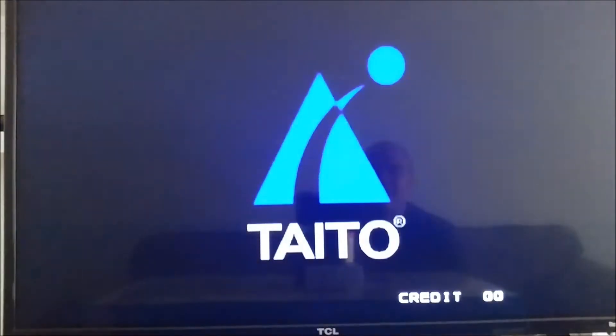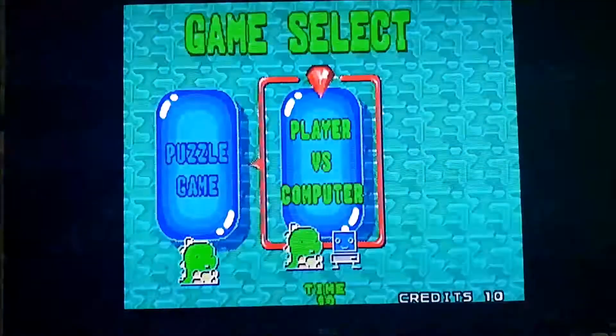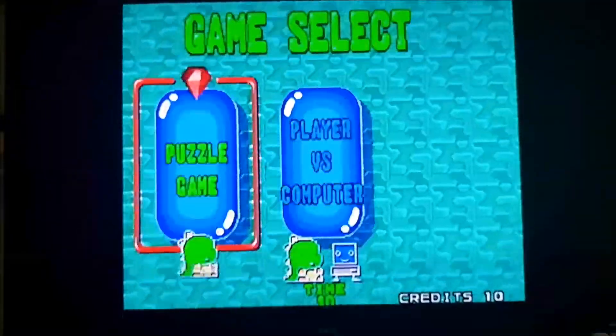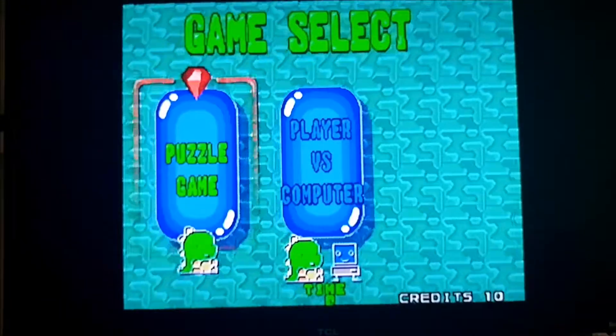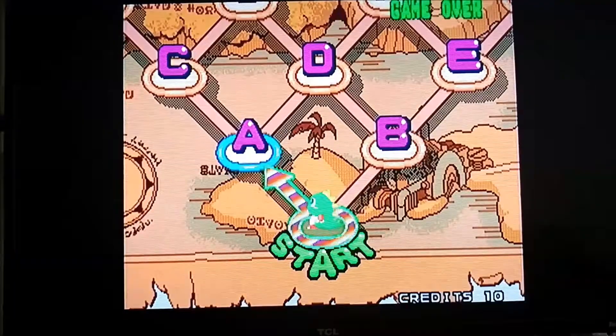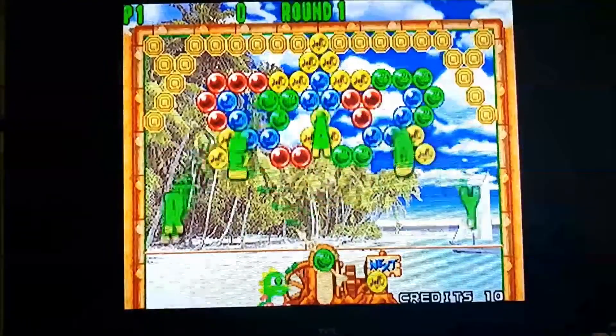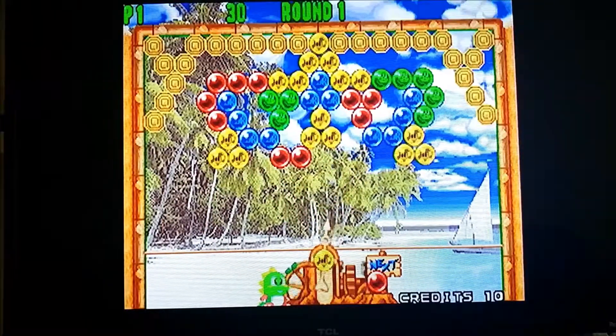That's what you want actually. You press minus to put in quarters, and then press plus to play. Cool — there we go, we got some Puzzle Bobble up in here. Looks like it works fine.